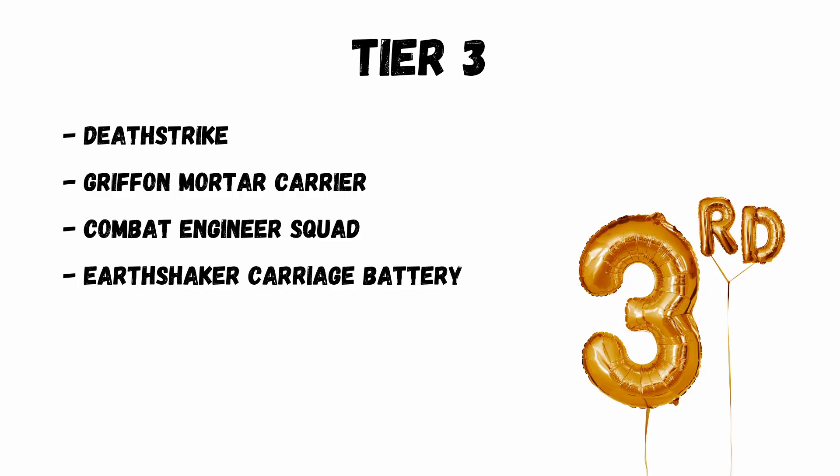Starting off with Tier 3, we've got Death Strike at the bottom. 120 points for one shot per game is a lot. It has a weird firing mechanism, so it's likely you'll only get to fire it late in the game when it's less efficient. It can't be fired turn 1, and there's only a 16% chance of firing it turn 2.